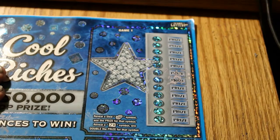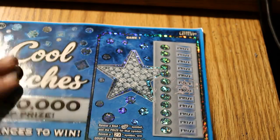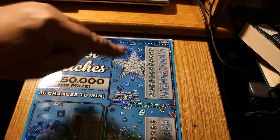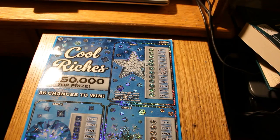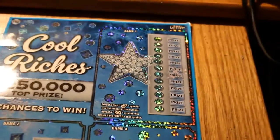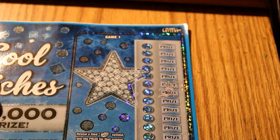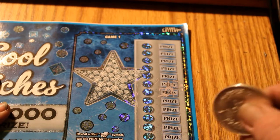Since I didn't pay for these, any of these are profit sessions. This ticket's kind of strange — it's divided up into three sections: Game 1, 2, and 3. We'll get going on this right away. Game 1 has no numbers, just symbols. Reveal a sled symbol, win the prize for that amount. Two times means double the prize. Seems easy enough.